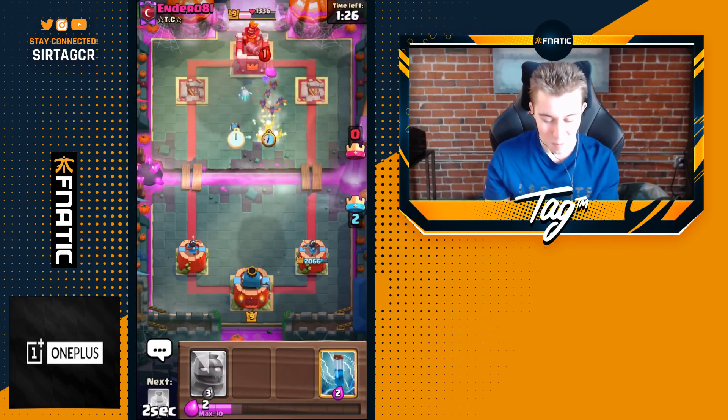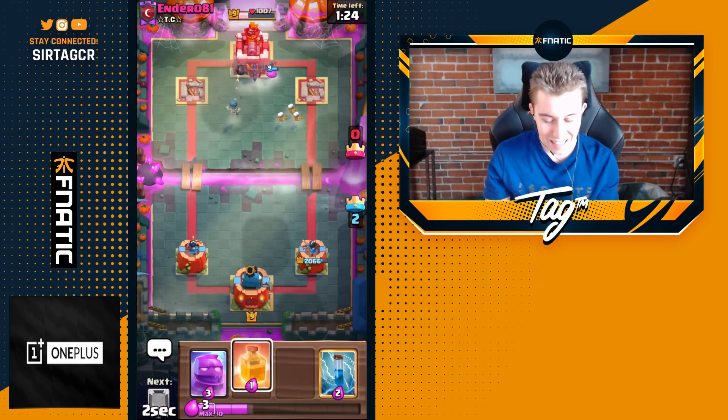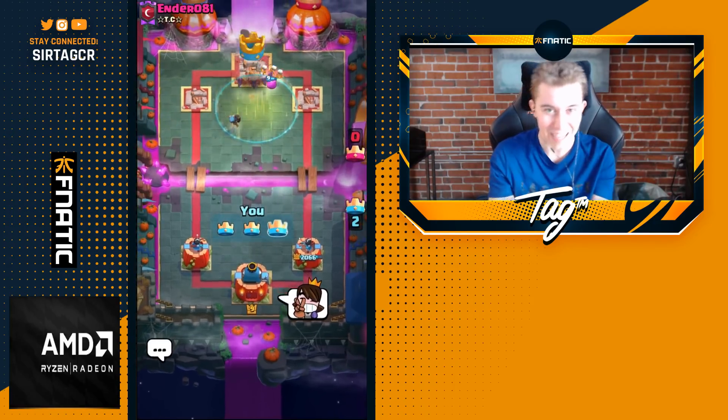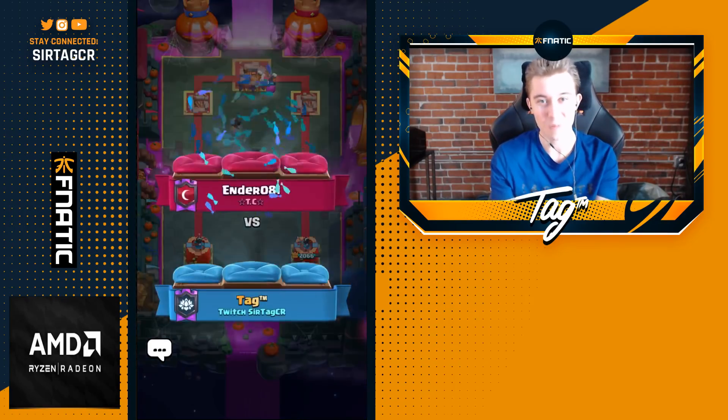We made a Rage Quit with a 1.8 Elixir deck — that's insane to me. GG, well played, and peace out Girl Scout. Pleasure playing against you, and good luck in the rest of your GC. This deck is so meme-y.